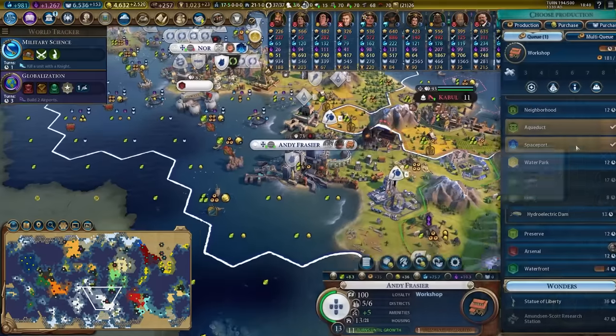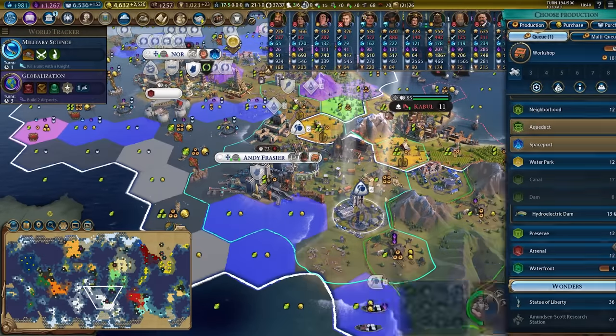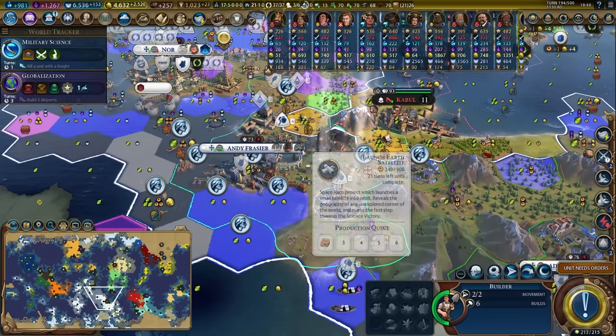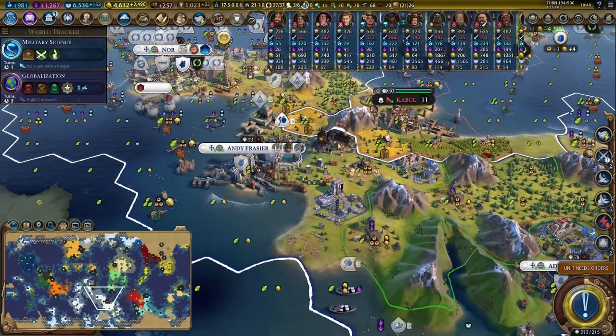Cute little trick by the way — I can't actually put the builder into the spaceport project directly, but you can build two things simultaneously. If you switch to the spaceport project, insert the builder, then switch back to the workshop, you can basically repair a district while building it. It's a little micro-intensive, particularly in multiplayer, but it is a very viable way to do things.